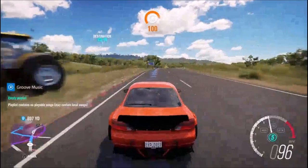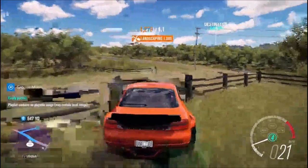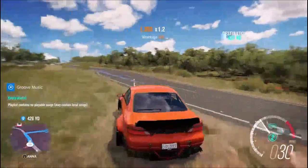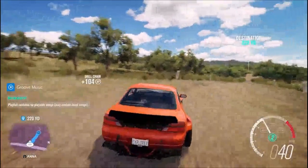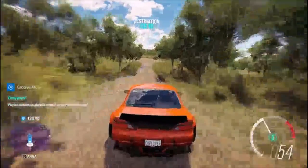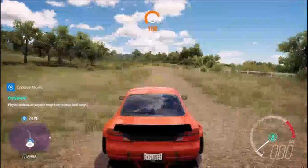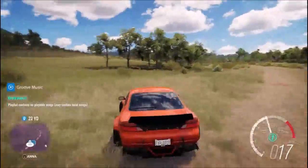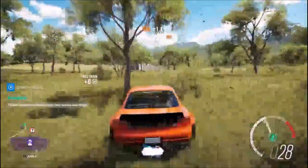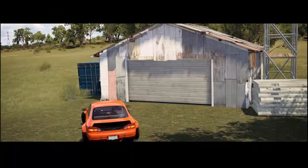I'm actually pretty excited to see what this is - I think that's it right there. Found it on my first shot! There's a little power side, 100 yards, turn right. This is my destination waypoint. I'll kick out the drone and see if I can find it. Let's see what we got here - please just be something really cool. I think it's a new barn find as well. Oh, it's taking forever to load... there we go.